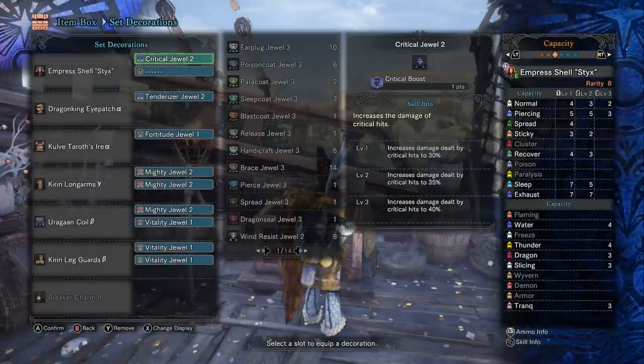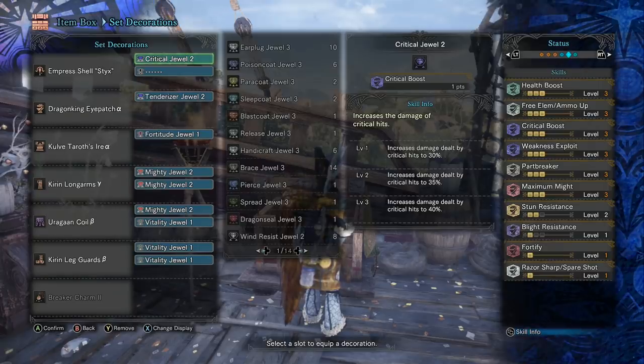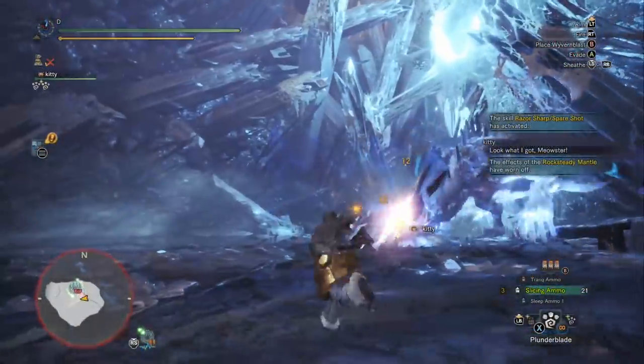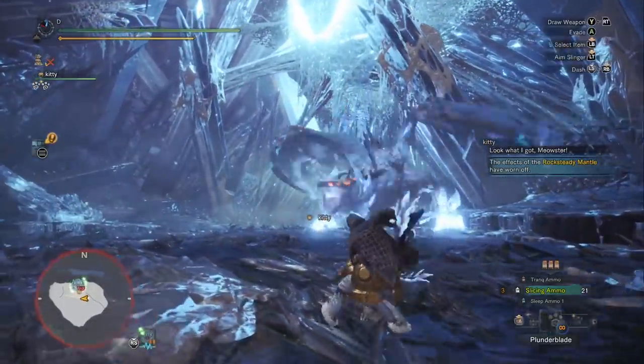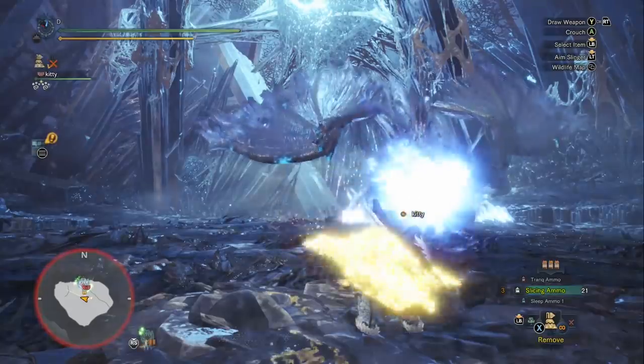You'll know it's broken when one of the horns has a big chunk missing. I've also brought the plunder blades on my palico in case he manages to steal a gem, or maybe even another horn if that's possible — but so far my palico hasn't been able to do that, so I'm not sure if he can. It's probably possible, it's probably just very rare.